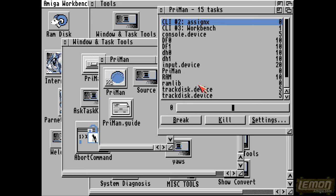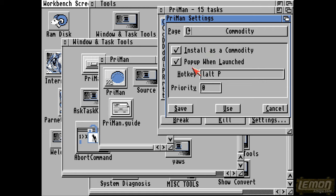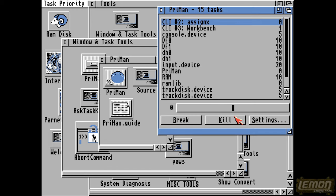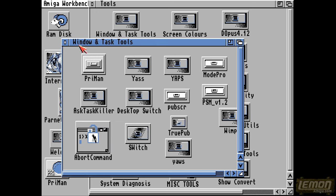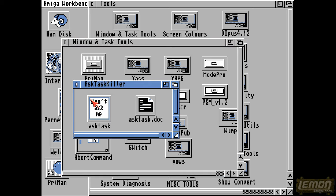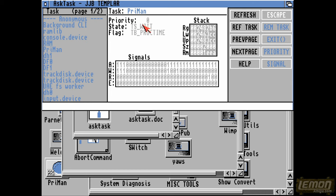If you've used the Windows versions of these tools, you'll know Pryman comes in handy for rogue tasks that need to be killed. In its settings you can change the interface — it's installed as a commodity, you can press Alt+P to pop it up at any time, and it hides in the background. It can appear as an icon and you can have it floating around while working. From the task window you can delete and remove tasks from the priority list.